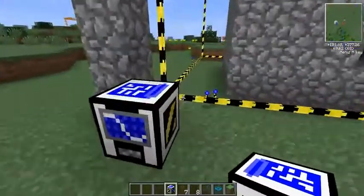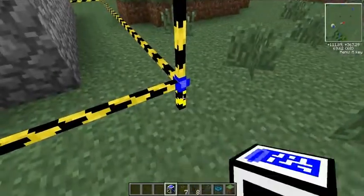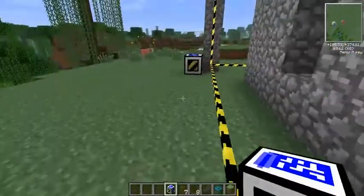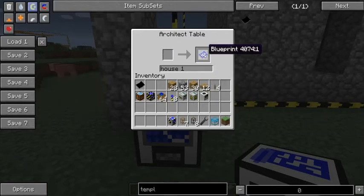There's our architect table. One thing you do need to remember is when you utilize these landmarks, they do need to be retrieved. So with that, we have our UI for the architect table. Basically, you'll just need to put a blueprint in there. You can name it whatever you want - let's name it 'House One.' There we go. There's our blueprint.